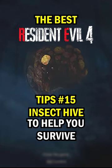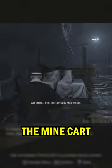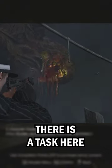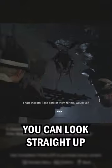Here are the best Resident Evil 4 tips to help you survive. Right after the minecart part with Luis, you're going to land in an area with a whole bunch of bugs that attack you. There's a task here called Insect Hive. As soon as you get done with the cutscene where they jump off the minecart, you can look straight up.